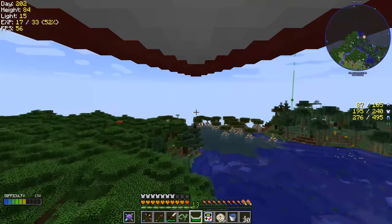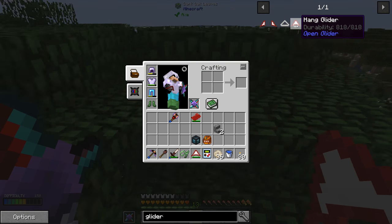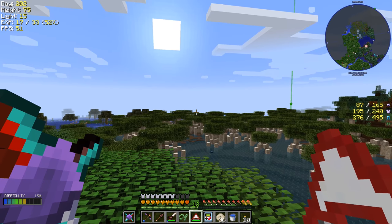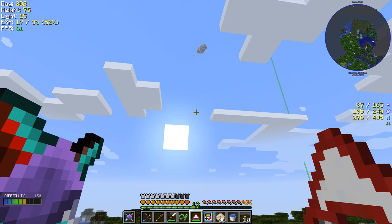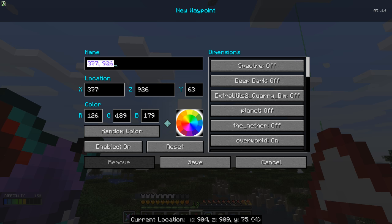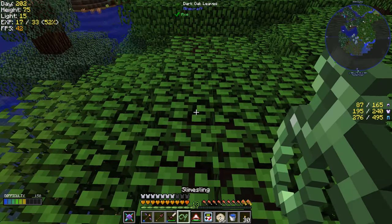I took some time and made myself a hang glider — this is an updated version with a durability on it, and we've been using a little bit of durability as we've been flying around. I did notice right here we do have a purple slime island that I didn't see before. It is becoming nighttime, so we're going to have to worry about that. I'm going to put a waypoint here — we'll call this 'purple slime.' So we have a purple slime island over this way, and we're going to have to sleep again.